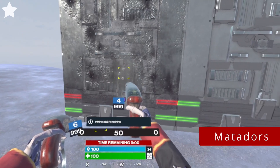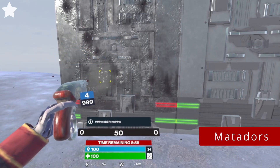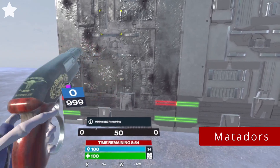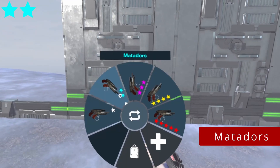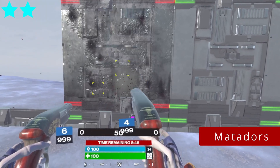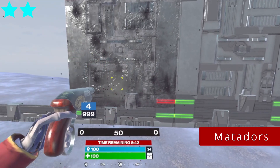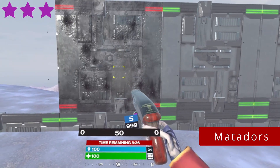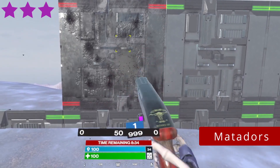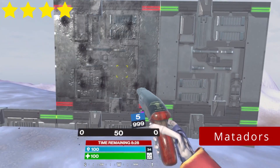Matadors. 1 star: 13 shots — you will have to reload once. 2 stars: 9 shots, or 1 and a half mags. 3 stars: 7 shots. 5 stars: 7 shots. Gold/Red: 5 shots.